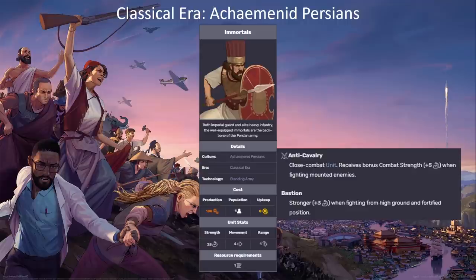Let's talk about the Immortals, which are the emblematic unit. The Immortals are one of the best units in the era. They are a 180 production cost, 28 combat strength spearmen with an anti-cavalry bonus of plus 8 — rather than the plus 5 the wiki says — against mounted enemies including horsemen, scout riders, and elephant units. They also have the Bastion trait, which gives plus 3 combat strength when on high ground or in a fortified position, such as when defending a city or garrison. Critically, they only have a resource requirement of one copper.